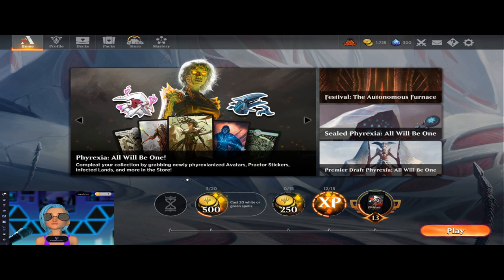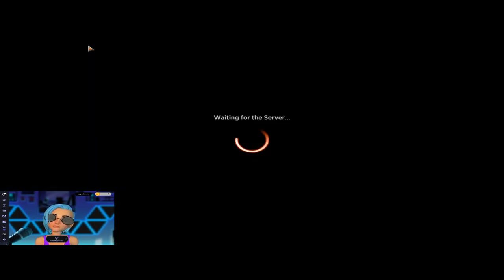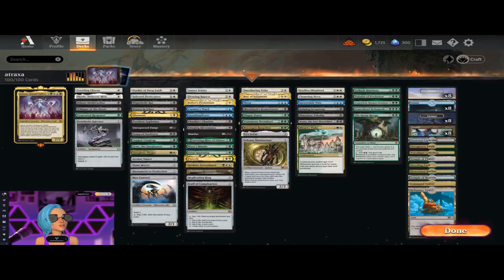Greetings everyone, Evil Tomato here! Today we are going to play some Magic the Gathering Arena Historic Brawl. I have a new deck — we are running Atraxa. It's a very fun little deck. If you want, I will put the deck list in the description. We're running a bit of mana ramp but mostly removal, and we are going to abuse the proliferate mechanic.